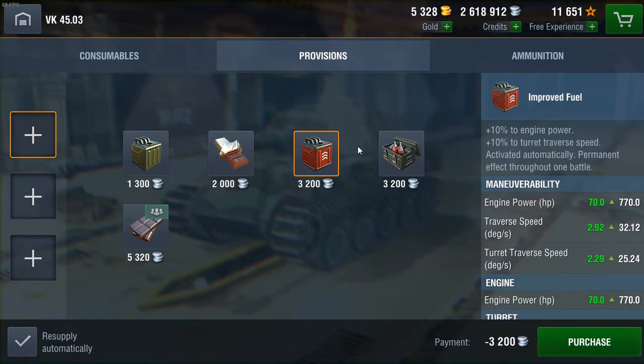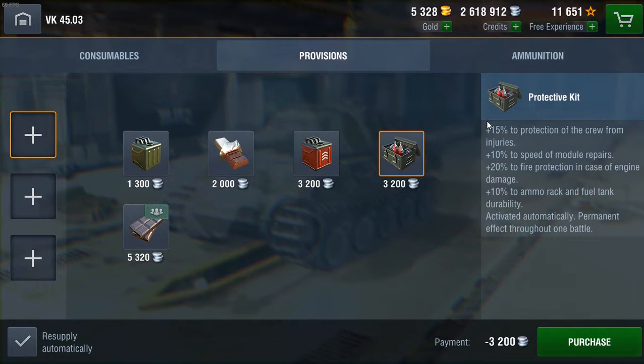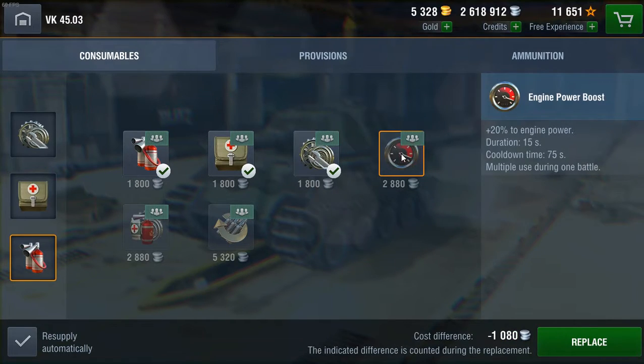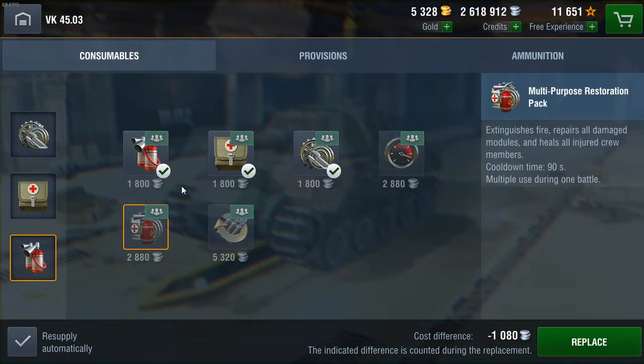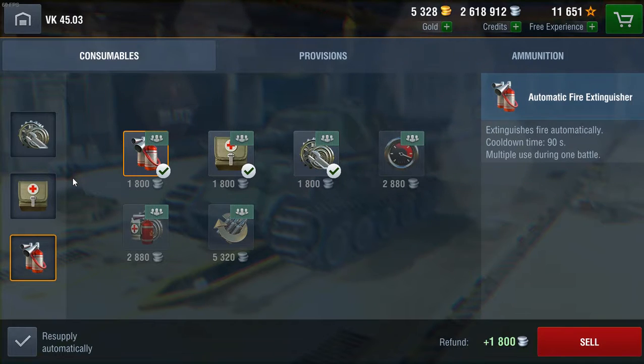As for provisions: standard and improved fuel give +3% and 10% respectively to engine power and tire traverse. Chocolate and chocolate bar give +3% or 10% to crew mastery. The protective kit gives 15% protection and crew from injuries, 10% speed and module repair, 20% fire protection and 10% ammo and fuel tank durability. For consumables, the standard repair, first aid, and fire extinguisher are available, plus engine power boost for 20% engine power for 15 seconds, and adrenaline for 20% reload speed. Many people choose a multipurpose, fire extinguisher, and repair kit.